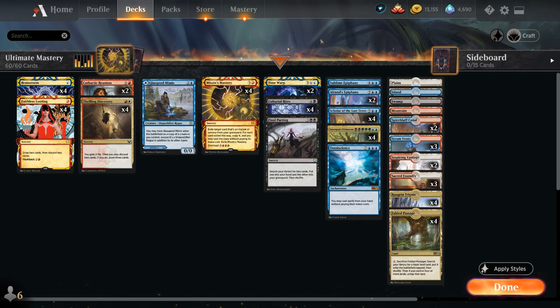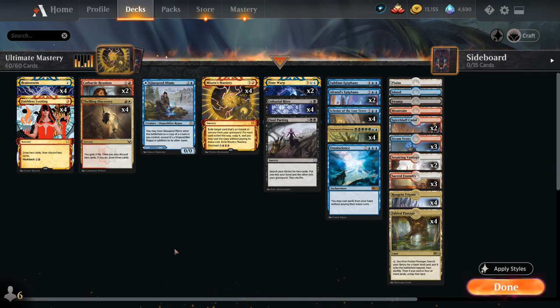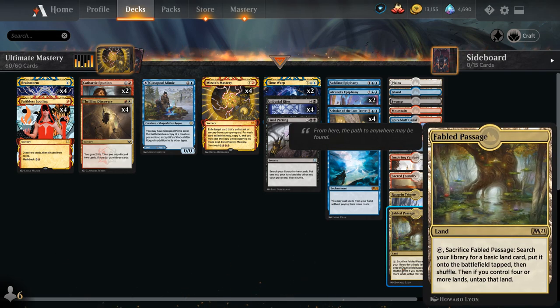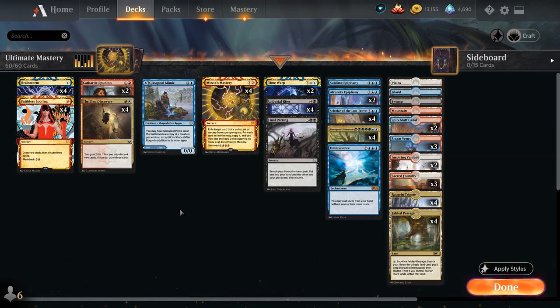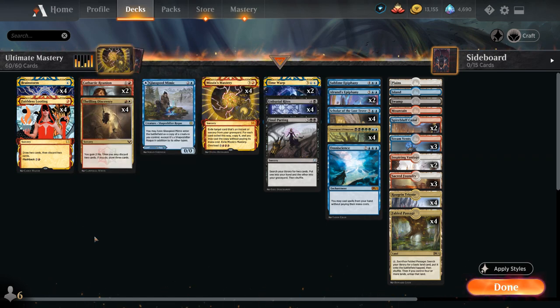For early card manipulation, we have four copies of Brainstorm — the one-mana instant that lets us draw three cards and put two back on top in any order. This is especially useful to shuffle combo pieces like Final Parting or Omniscience back into the deck with Fabled Passage, so we can still access them with Emergent Ultimatum. We also have four copies of Faithless Looting, probably the most important looting effect — draw two, discard two, and it can be flashed back for two and a red. Perfect for putting Emergent Ultimatum, Scholar, and Final Parting into our graveyard.